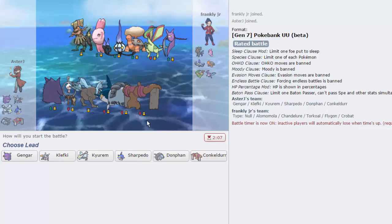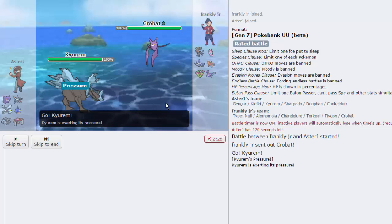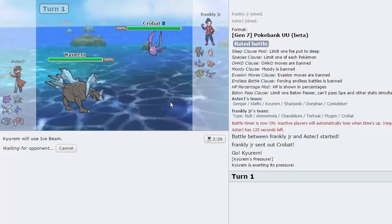My opponent has a very interesting team - Aloloam is going to be hard to break. I need my hazards up but he has a Spinner, so that's tough. I think I have to bring in Gengar every time he brings in his Torkoal. I'm going to lead off with Kyurem as he leads off with Crobat. He doesn't know I'm Scarfed, so I'm going to go for the Ice Beam. He might want a U-Turn. He has three forms of hazard removal - Torkoal, Crobat, and Flygon.